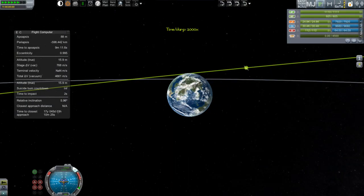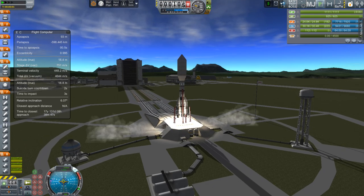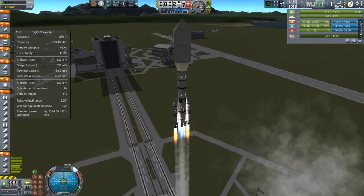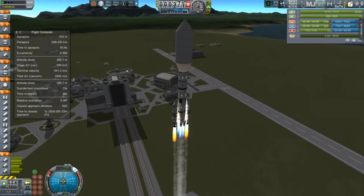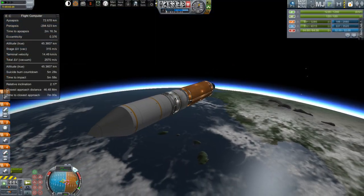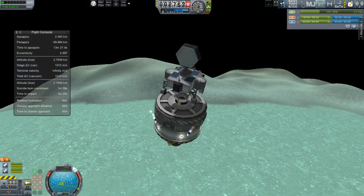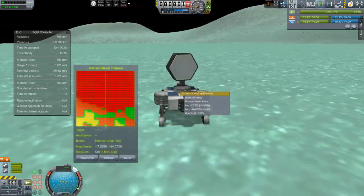Greetings Kerbinauts, this is Kerbal Space Program. I'm Bob Fitch and this is episode number two of Operation Gold Strike. Today we are launching a base that is going to go down onto the surface of Minmus at the location where we identified a nice concentration of ore and we've left behind a rover to mark that spot. In our last episode we launched the orbital scanner, brought the rover down, did a ground scan and a narrowband scan, found a nice concentration, drove over there, and that's where we're waiting.